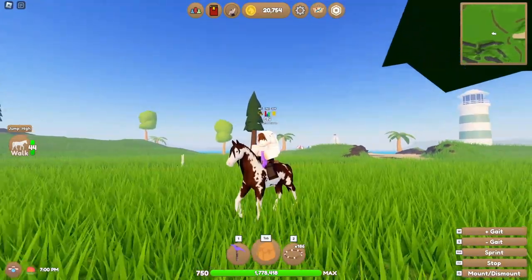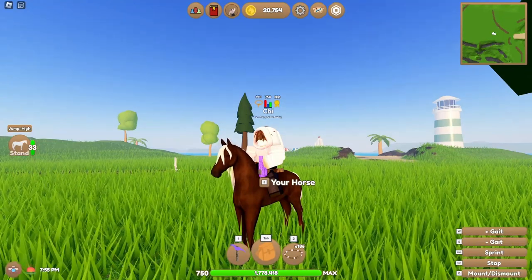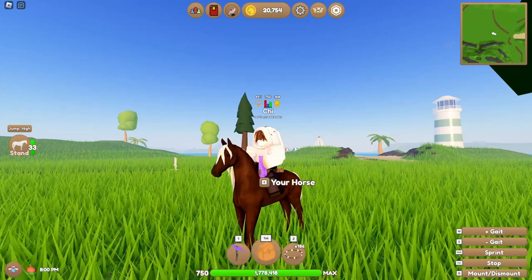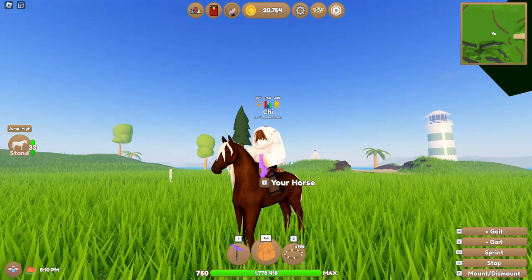I'll show you both of them now. This is a liver chestnut Freesian, and this is the one you will need — not to be confused with the legacy coat. You can purchase it or catch it. You can also buy it for Robux in the shops, and you can find it pretty much anywhere.